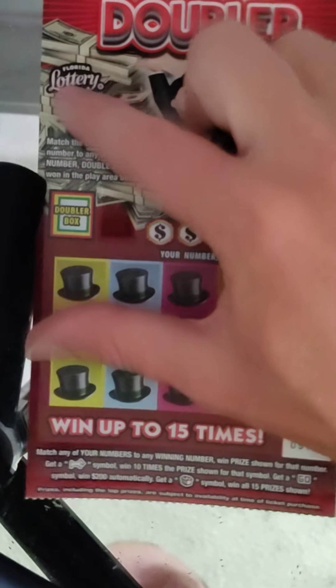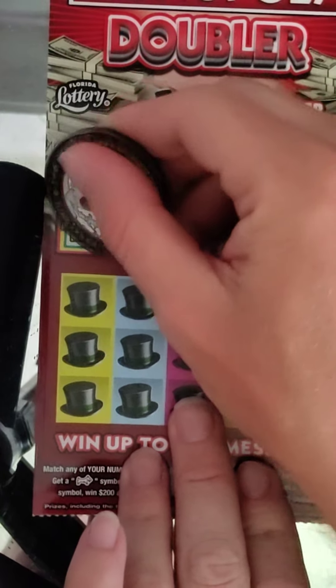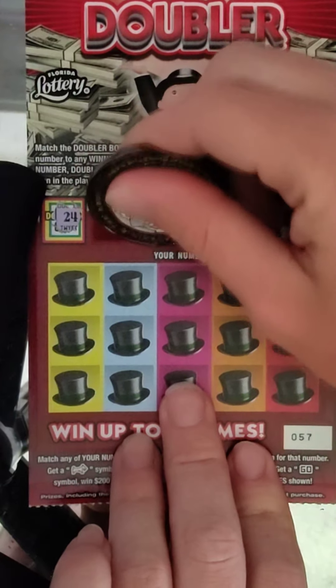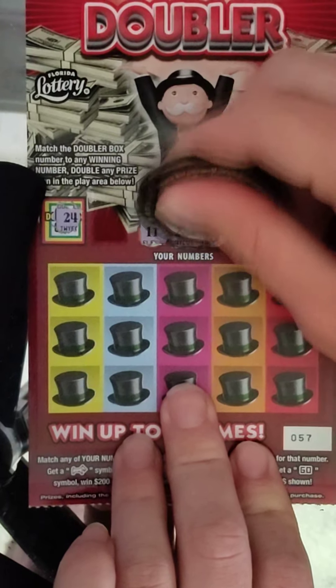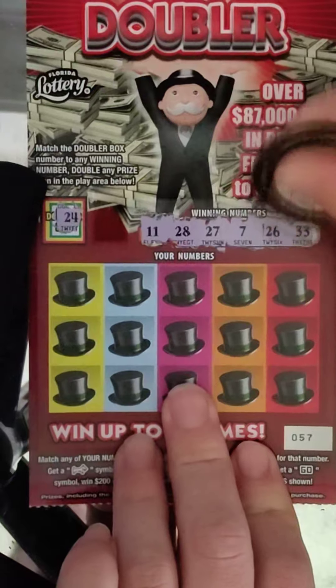Alright, let's try ticket number 57. Check our doubler box — that's a 24. Our winning numbers: 11, 28, 27, 7, 26, and 33.